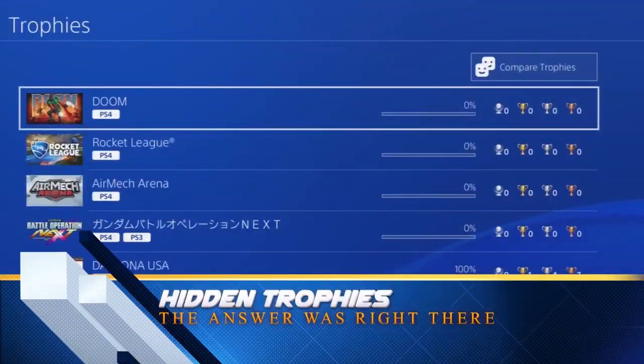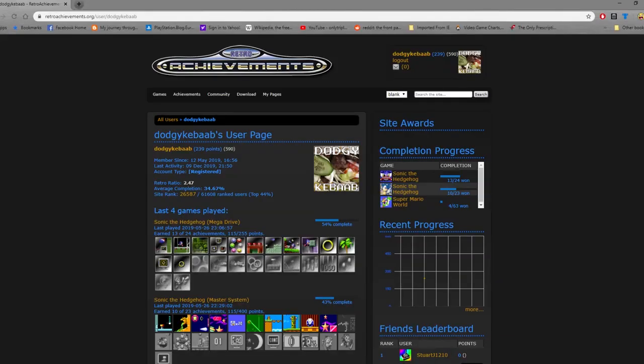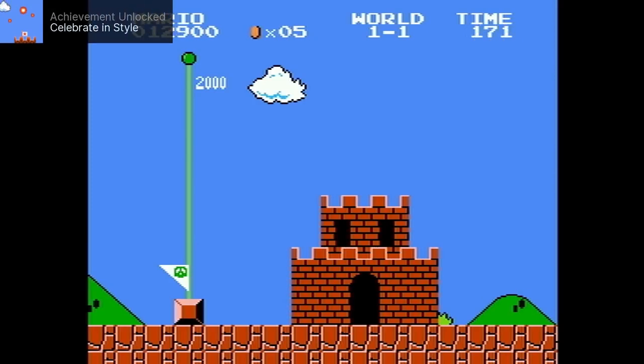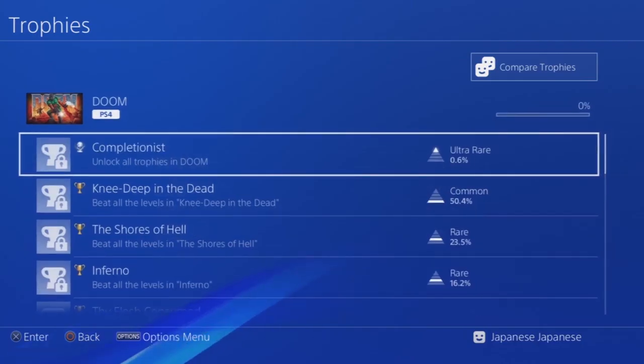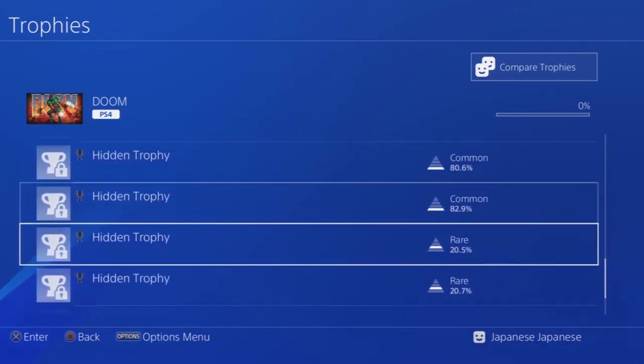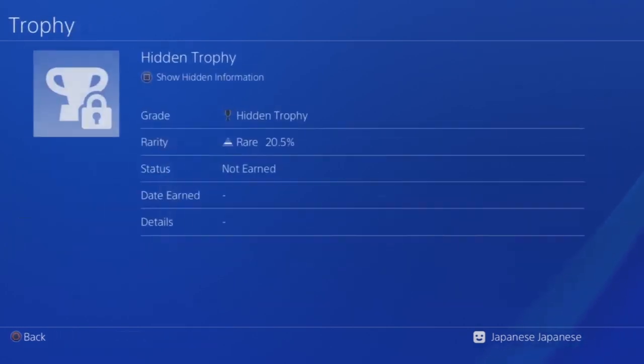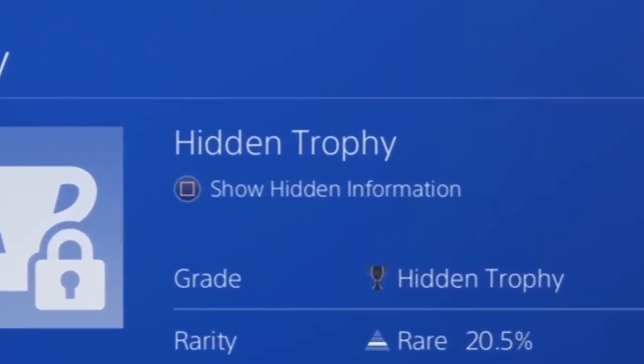Trophies are what makes games great, and games without them now are pointless. So you want to farm out every trophy in the game you're playing, but when you go through the list, some of them are marked as hidden trophies so you don't know what they are. Well, the answer has been right there in front of your face the whole time — literally. It says right there that you can press square to see the trophy information.